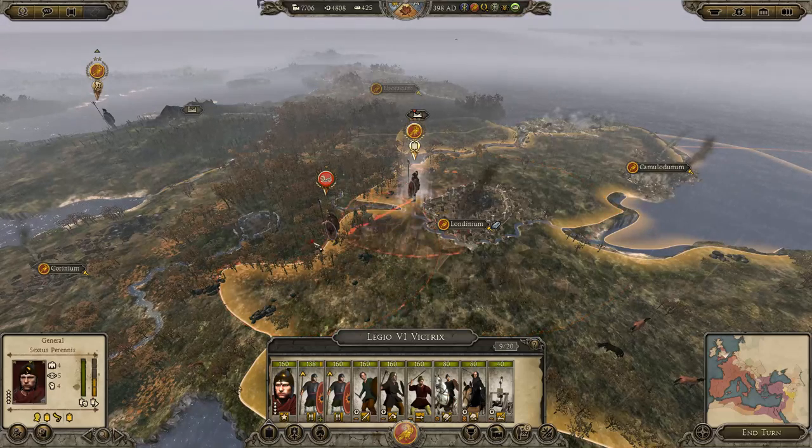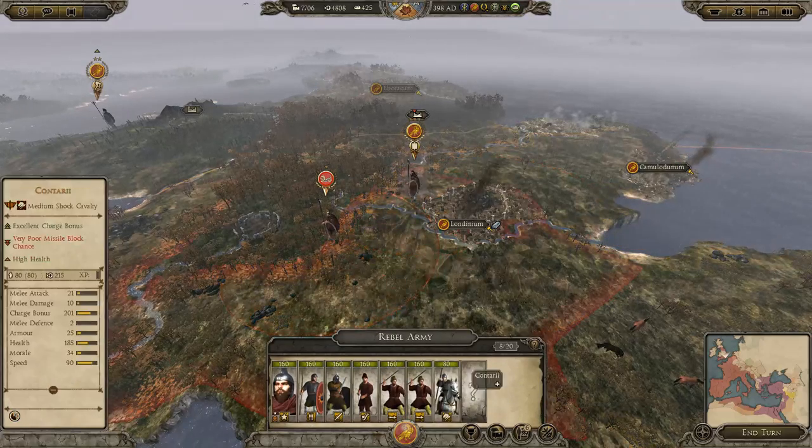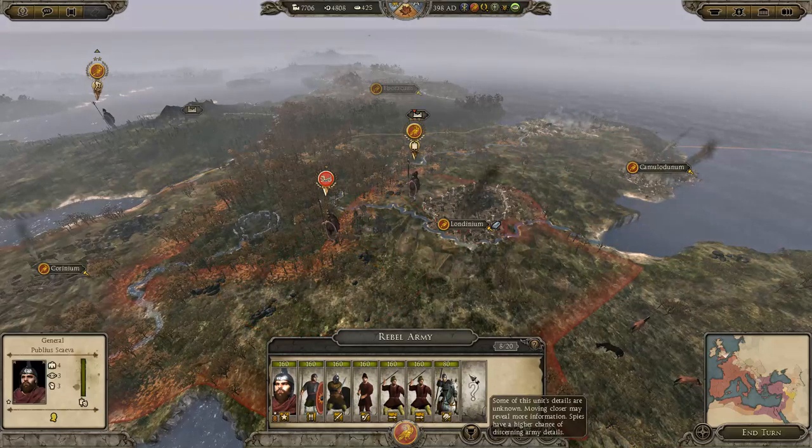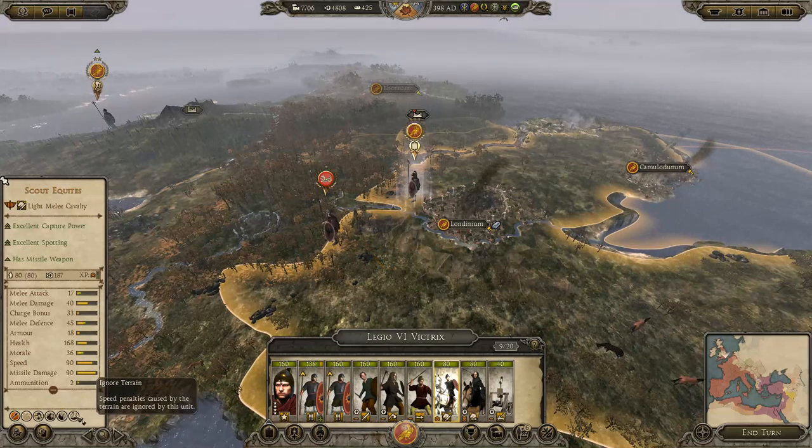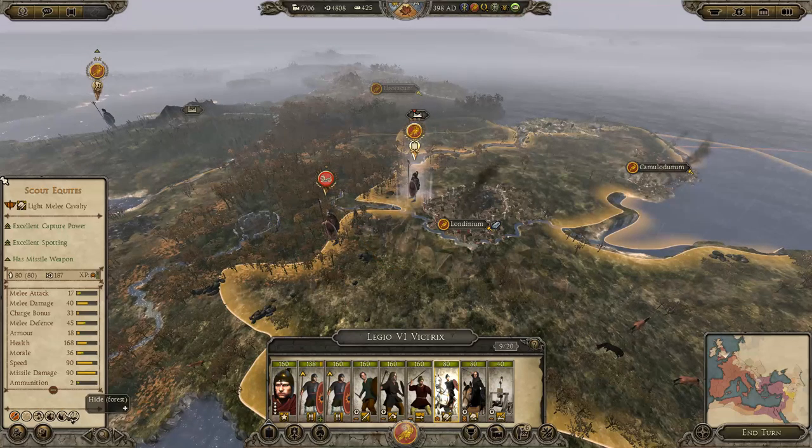So what have they got? I reckon that's another unit of cavalry, because if we have a look at these scout equities, it says they have ignore terrain. That's cool. Hide forest. Guerrilla deployment. Resist defeat. Campaign stealth. Yeah, so you have a hard time seeing them.